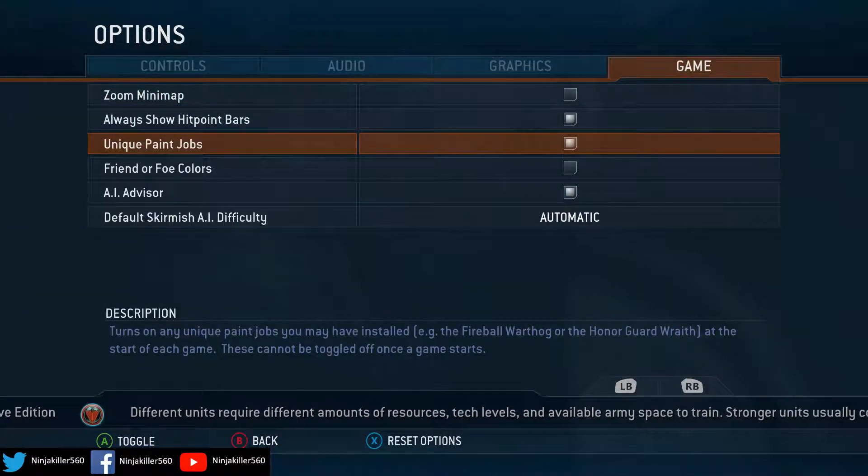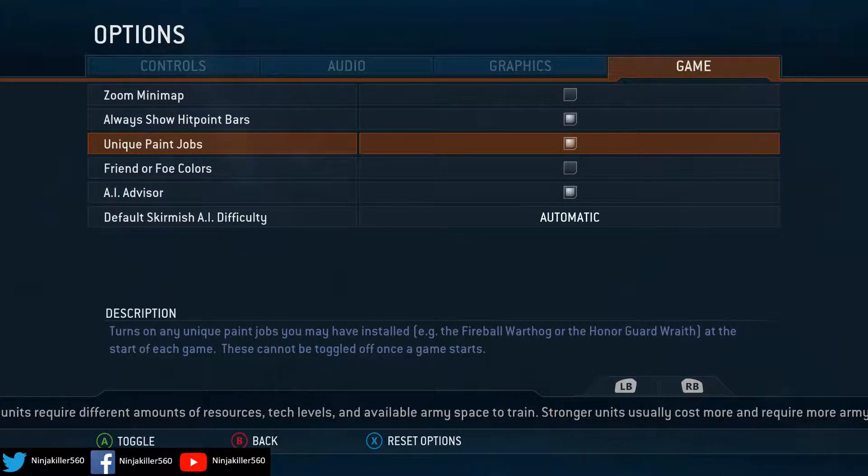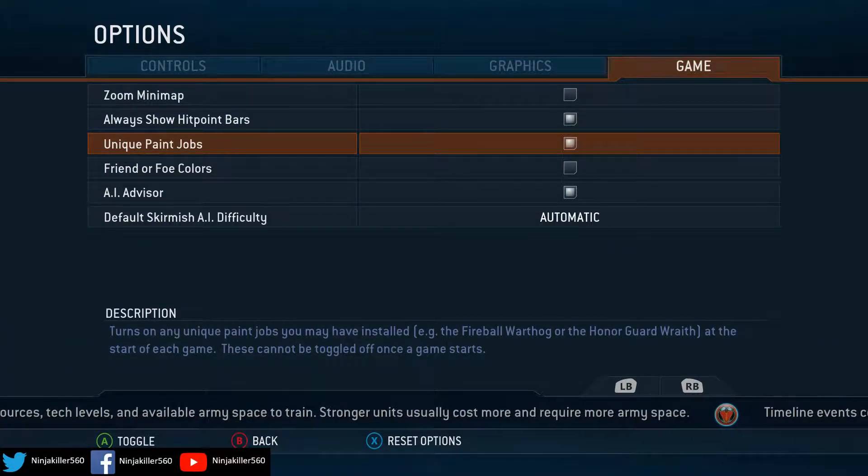Now make sure that this thing is ticked with the little white icon in the middle — that means it's ticked. Once you have done that, any multiplayer game that you are in will have the Flame Hog and the Honor Guard Wraith active. And the Flame Hog will also be active in Campaign.